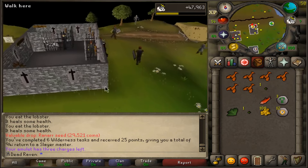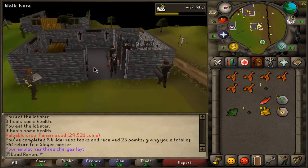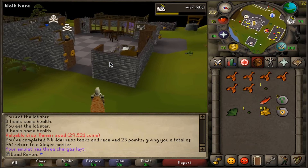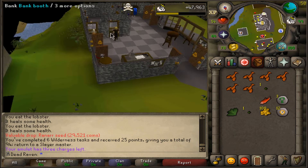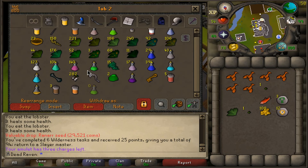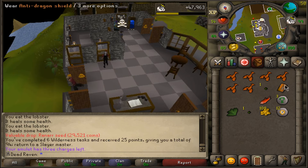Six wilderness tasks done, another 25 points. Green dragons — that's a sick task! As you guys know, every time you cancel a task you lose 30 points but you gain 25 points per task, so it's not too bad a trade-off. You'll go through a bit of points but it won't really hinder your account, and every five tasks you get a big chunk of points. I'd highly recommend doing wilderness tasks for emblems and overall drops.